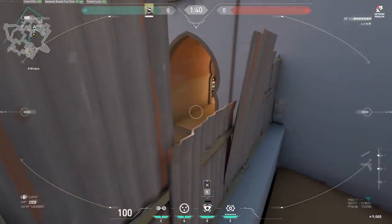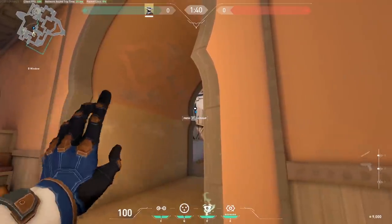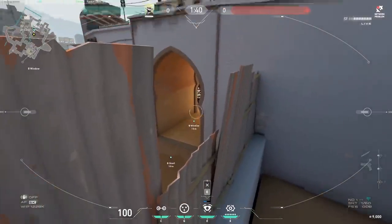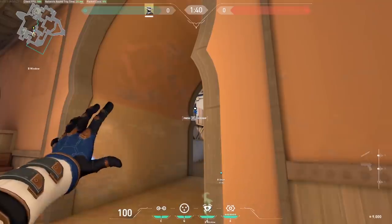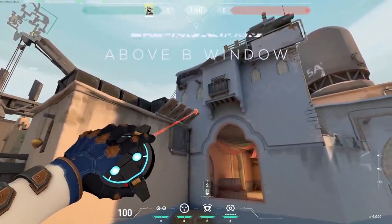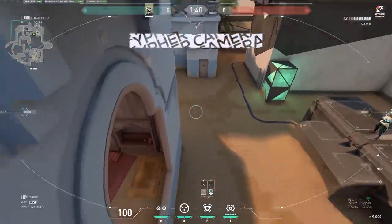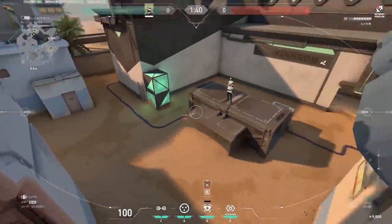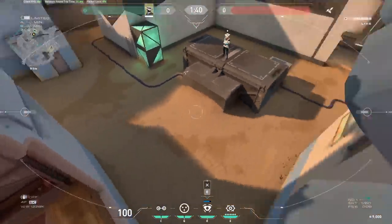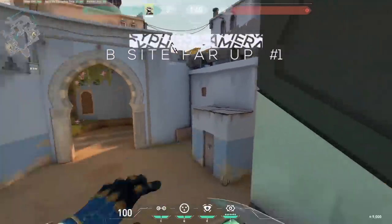If you want to play around the window, this one is still pretty good. Above the window: get up on the box, jump carefully, and place it there. You can see enemies' feet as they walk to the window, enemies from long, defender spawn, elbow, and site — everything.